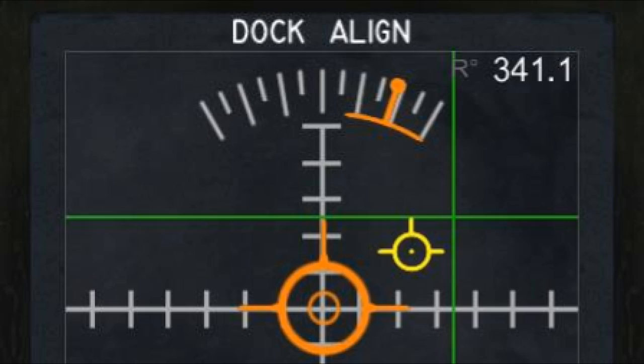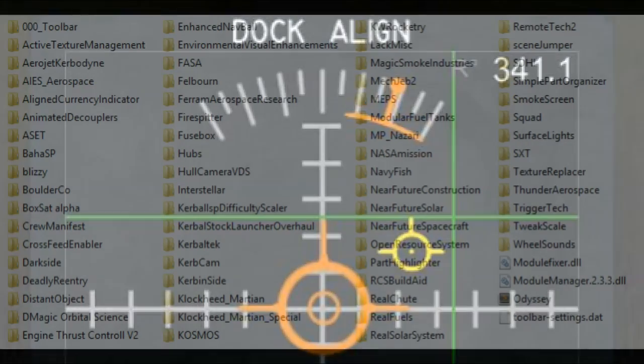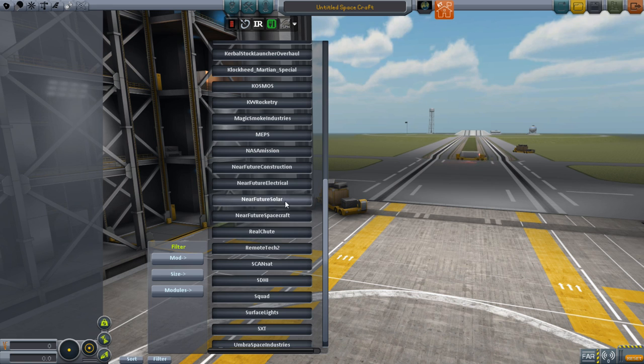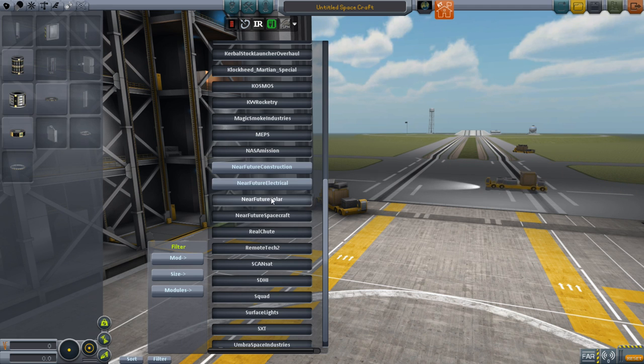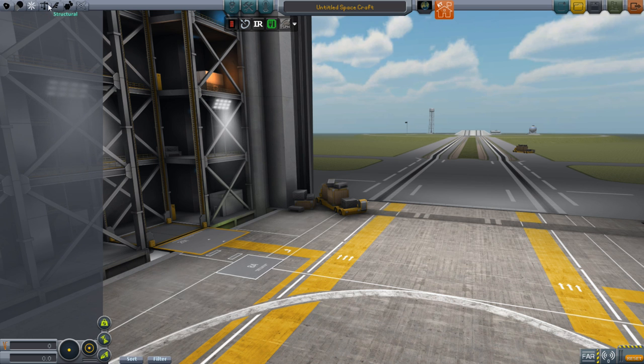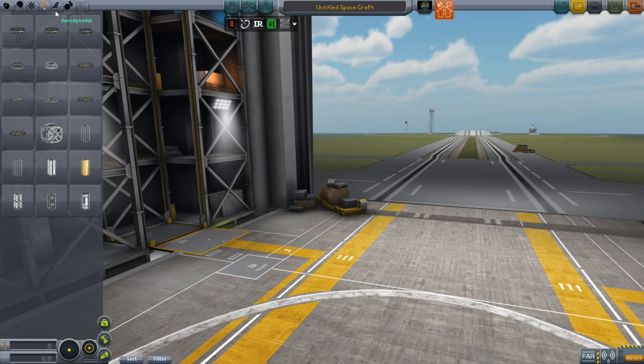Navy Fish is just the docking alignment indicator. Next we have a few Near Future mods: Near Future Construction, Solar, and Spacecraft. I'll use the Simple Part Organizer to filter in just those three and go through all of them at the same time since they're from the same parts packs.